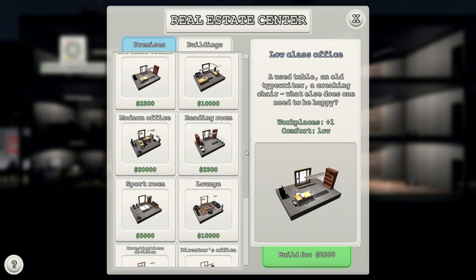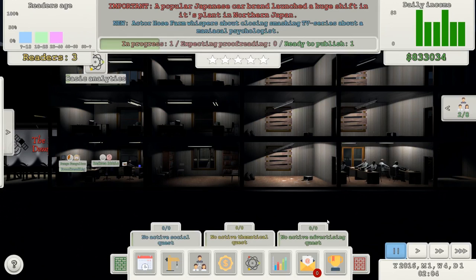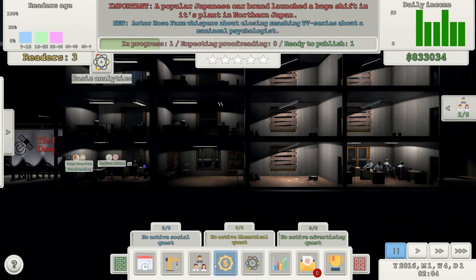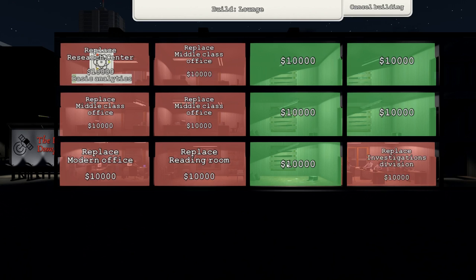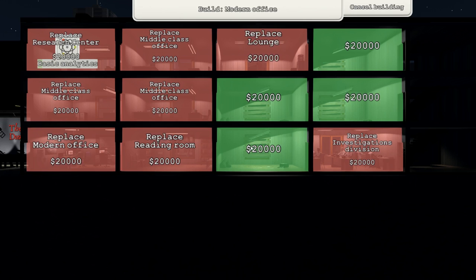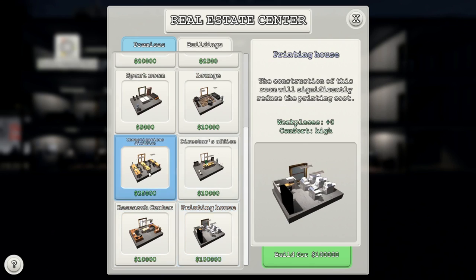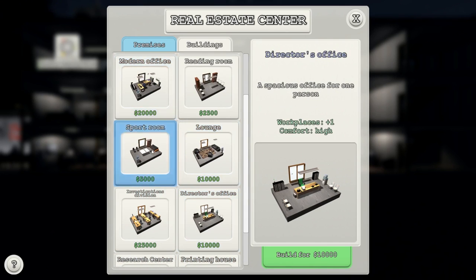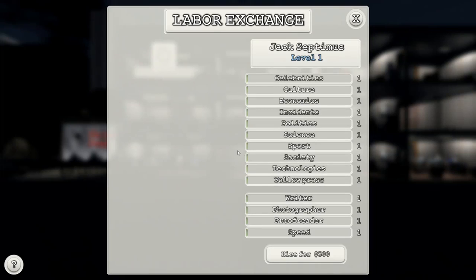An investigations division — 'the construction of these premises allows your journalists to carry out investigations.' Yeah, we'll have that, put that in the corner. Oh my god, there are loads of people here. How much do I pay you lot? I have no money left at all. Let's get a nice lounge — $10,000. And we need some more rooms for journalists — another modern office on the ground floor and another one there. A director's office, comfort high. And another lounge so everyone can sit down.